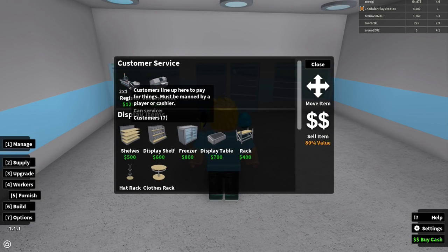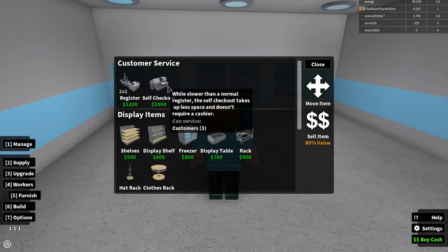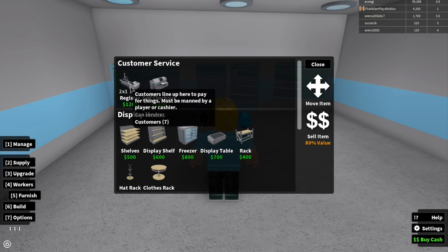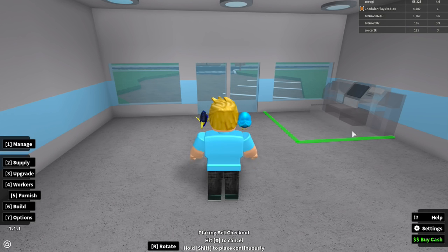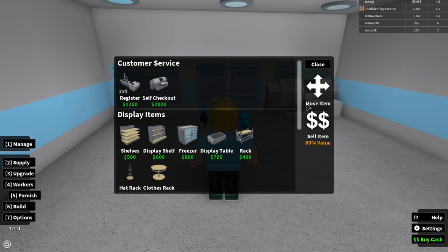This register requires someone working it. This more expensive one lets customers check out by themselves — it can hold more customers. From personal experience, I like to spend a little more money on this one so I don't have to pay for a person to work the registers. Let's put it at the very front.